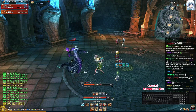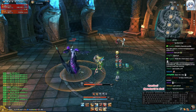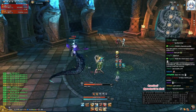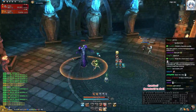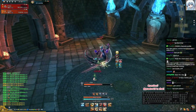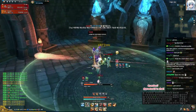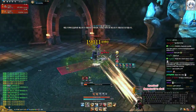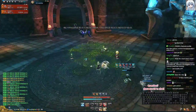Her attack pattern is one jab, then poison — you cannot block the poison — then a two-swing or one-swing that knocks you down, an AoE tail swipe that also knocks you down. That's her whole pattern, and she constantly summons the laser adds. She also doesn't drop anything important.